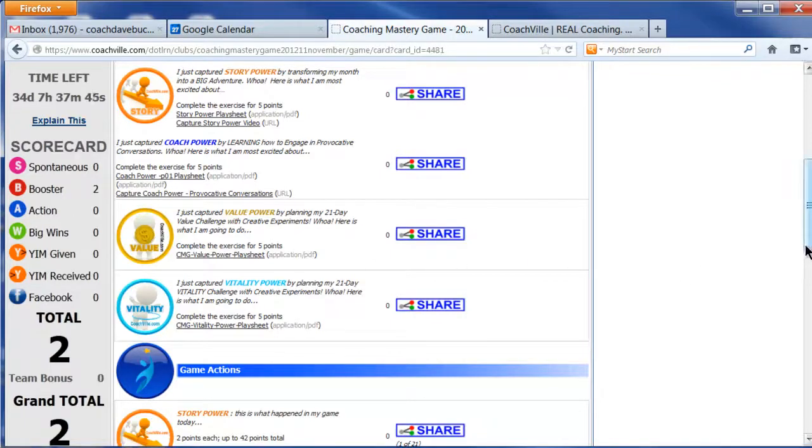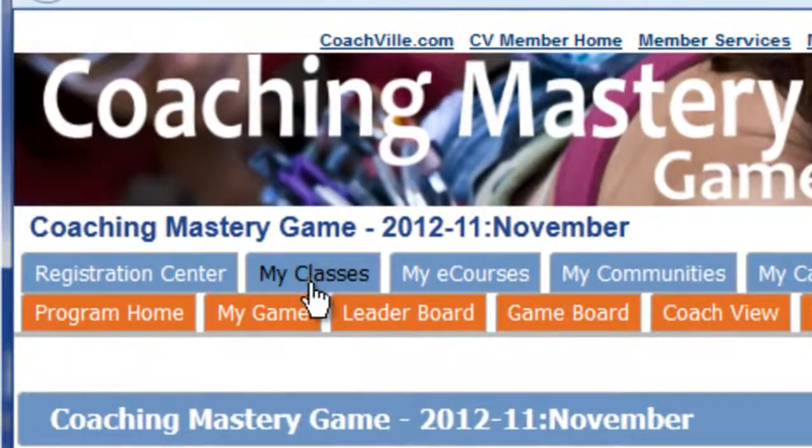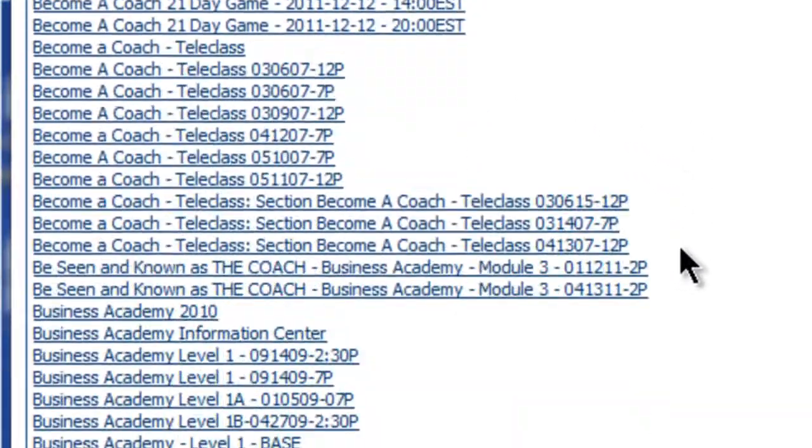Next thing you want to do is make sure you know how to maneuver around the system so you don't get lost. We want to make sure you can always find your way into the game. To do this, you use the blue My Classes tab. As you can see, I have been in a lot of classes here at CoachVille, but you won't have so many items — this will give you the idea of how to maneuver around. You click on the My Classes tab and then you scroll down and you can see all the classes that you've done in the past. The reason it's called Classes is because CoachVille is essentially a school — a school for coaching.